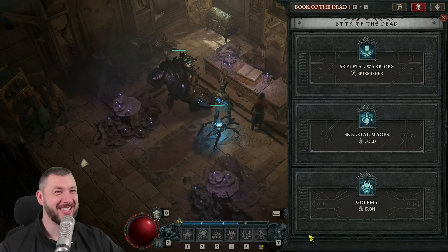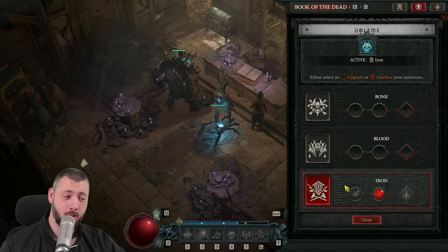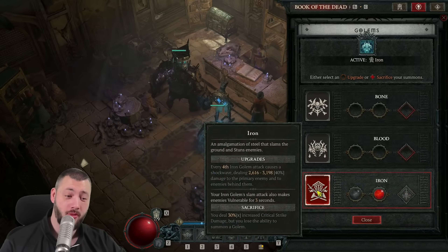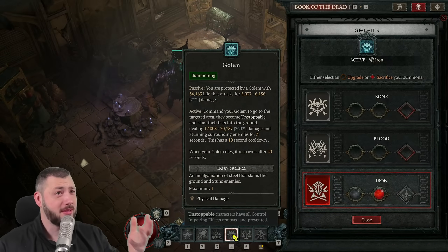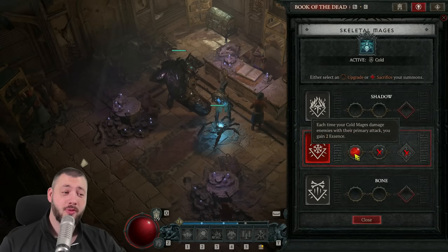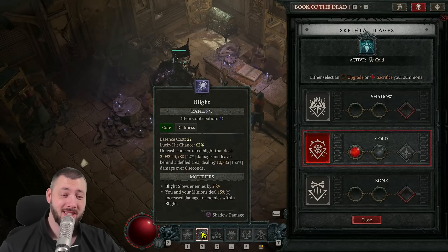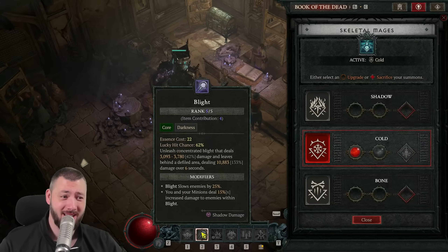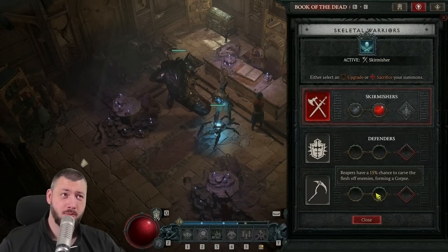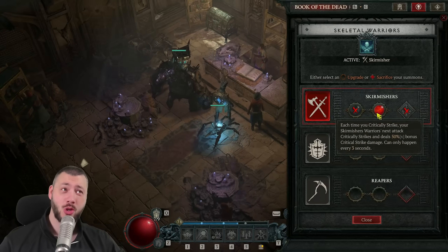Which minions do we use? This gets super interesting. We're having the Iron Golem for the slam and to make things vulnerable, because he is our source of vulnerable. That slam from the golem scales with my multipliers. The skeletal mages are providing cold with essence production so I can spam Blight even more to consistently pull things together. Blight has two interesting lucky hit components: on-hit, which can crit, and the damage over time, which can lucky hit. Lastly, we're not playing Reapers because we don't need the bonus corpses — we're producing enough all the time — but we're using the Skirmishers.